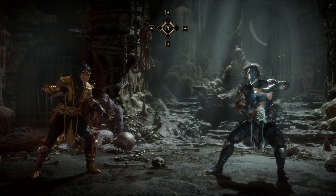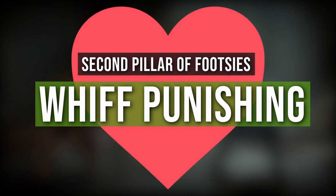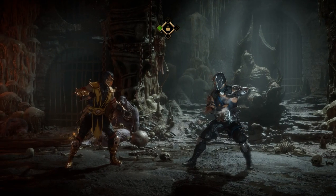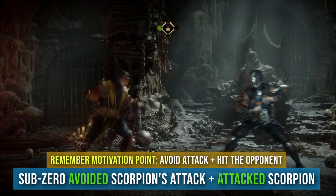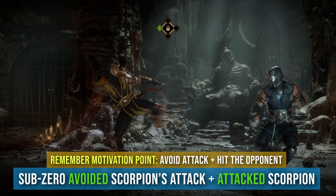In fighting game terms this is called whiff punishing, because your opponent attacks you as you whiff a move. Whiff punishing is the second pillar and the heart of footsies. Note that Sub-Zero in this scenario not only avoided our attack but also managed to hit us instead.